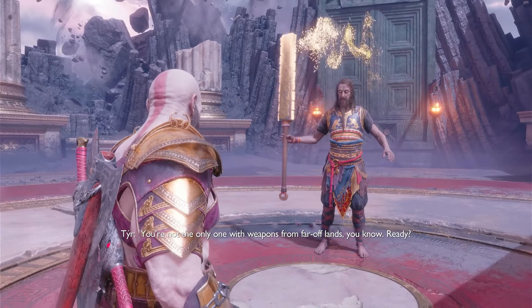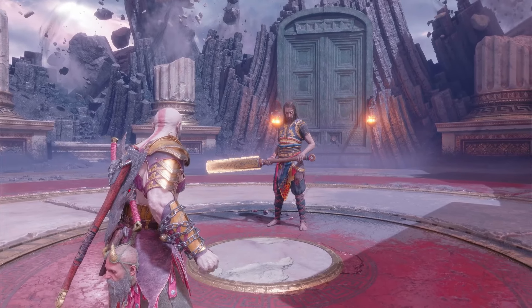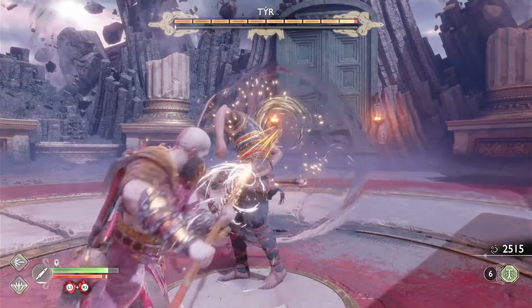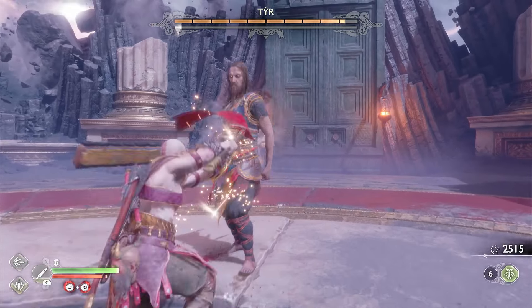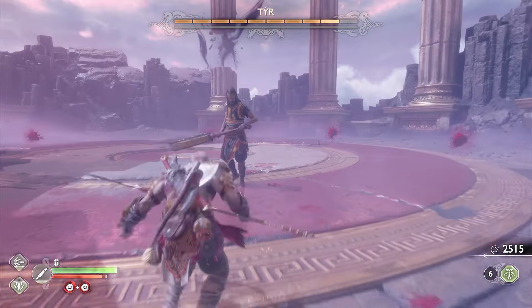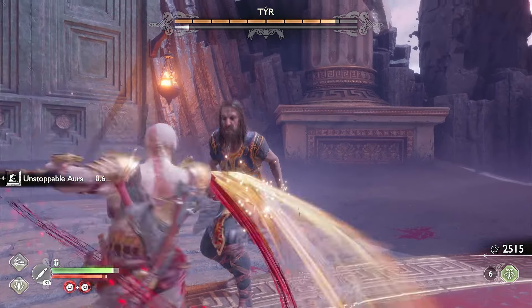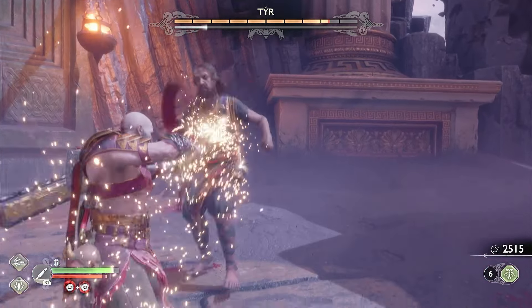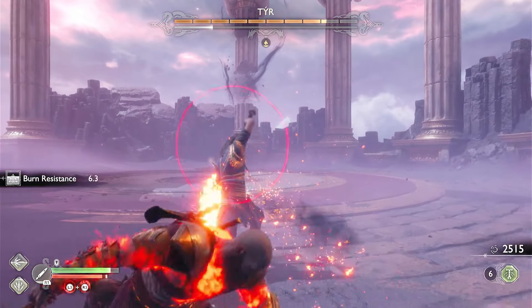The second weapon used by Tyr is massive and it's called a Mkwawil. This huge club was used by many Mesoamerican civilizations such as the Aztecs, Maya, Zapotec, and the Olmec. The fact that Tyr even has a weapon like this shows how much he traveled and explored the world. If you were to translate the name of this weapon, it would mean 'hand wood,' and the blades on the side are all made of obsidian, featuring a very sharp and brutal design that will definitely draw blood.